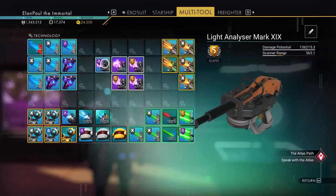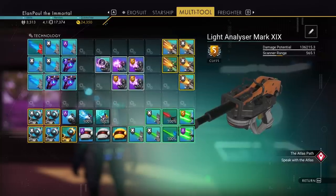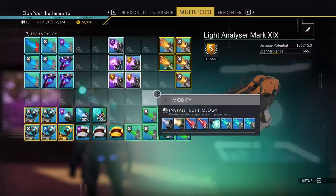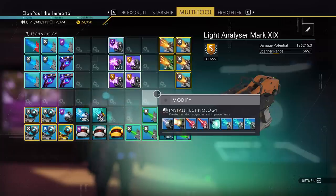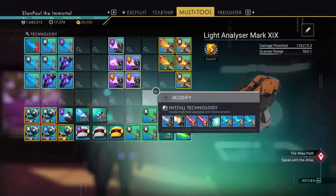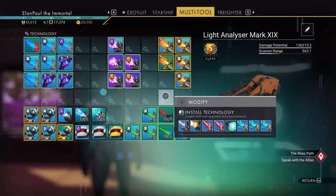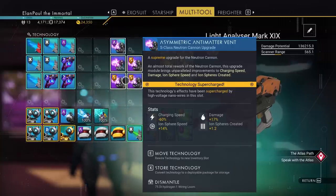We're hitting 97,000 damage and we don't even have the last piece in yet — which is the P-field compressor package. 136,215 damage! When I did a video six to eight months ago hitting 42,000 damage I thought that was a lot — this is three times more powerful. It is twice as powerful as any weapon I have seen to date. If you find a multi-tool with four supercharged slots next to each other, use the neutron cannon with S-class upgrades.